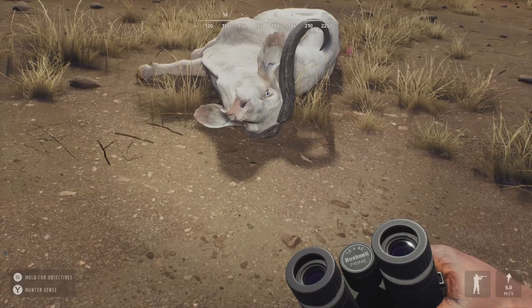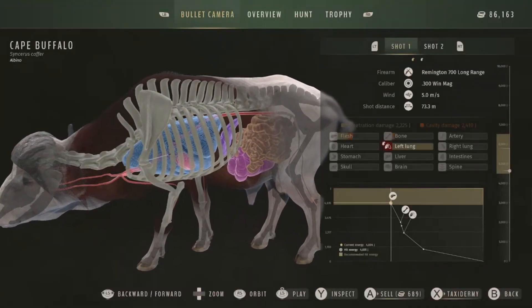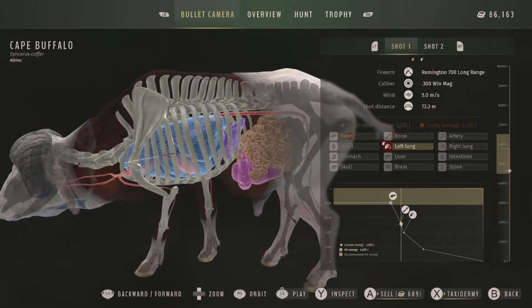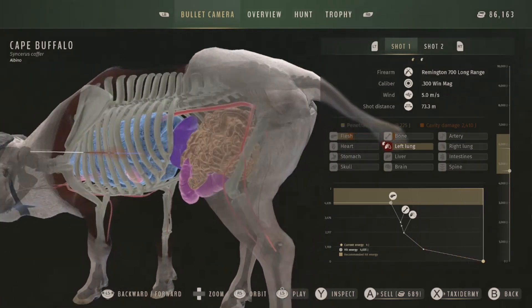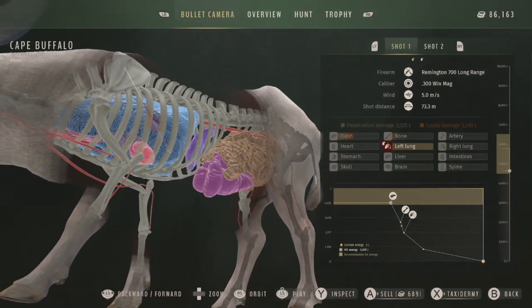There's no doubt this guy is an albino — he has the pink nose and blue eyes. Let's get him picked up. As you can see in the top left corner it says 'cape buffalo' and right below it says 'albino.' The first shot looks like we got into the left lung, and we were very close to getting the right lung — just a few inches from it — but overall it was a good shot.